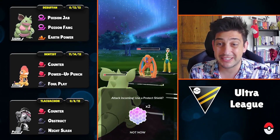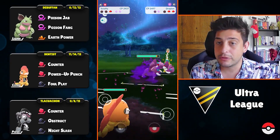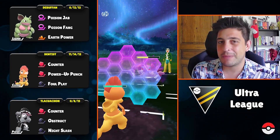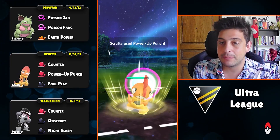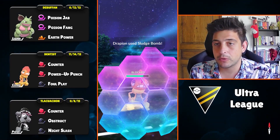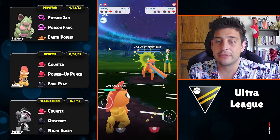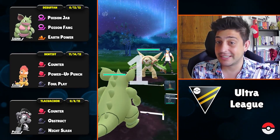I'll throw Earth Power — not gonna knock out anything, but it puts Deoxys pretty low. I take the Psycho Boost. Both Obstagoon and Nidoqueen have done their job correctly so that Scrafty can sweep in the end. They have Drapion, and Deoxys is still alive with minimal HP, but its defense is high so they can play around it. Power Up Punch does decent damage to Drapion. I block their move, use Power Up Punch again, and we've used three Power Up Punches now — our attack stat is absolutely crazy.